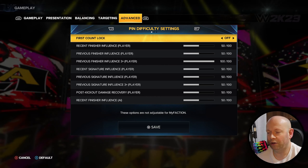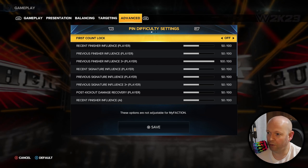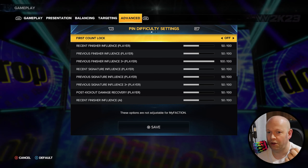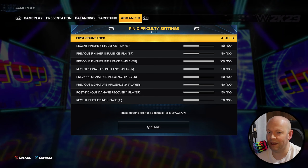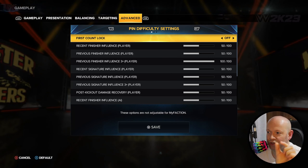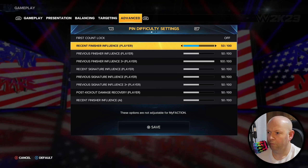If you have first count lock enabled, when you get pinned by your opponent, the ref is automatically going to count for one. You're not going to be able to automatically kick out before. So it's going to slightly reduce your window of opportunity to kick out.